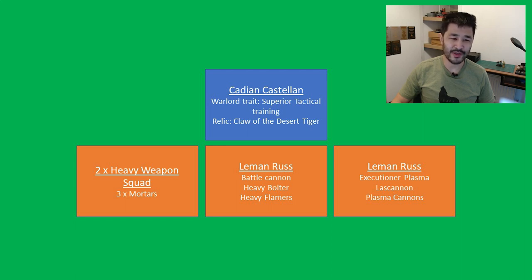The battle cannon Leman Russ would be your mid-table bully, inviting any melee units into engagement range where the bolter and two heavy flamers do good work in the overwatch phase and subsequent shooting phases. The executioner plasma cannon Russ sits exactly 12 inches from the Cadian Castellan to receive the mechanized order Gunner's Kill on Sight, allowing it to reroll 1s to hit and supercharge all plasma, deleting most non-heavy vehicle units in one round of shooting.